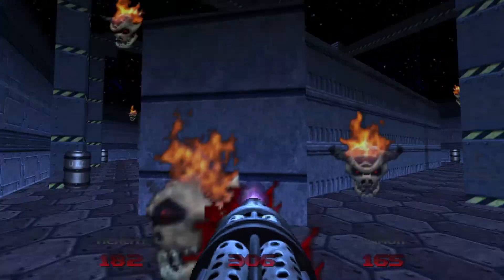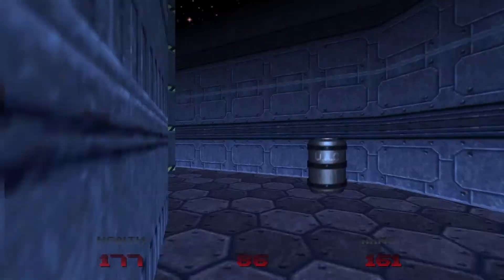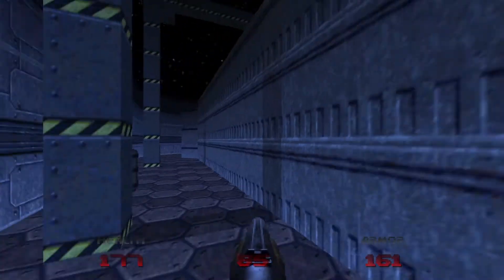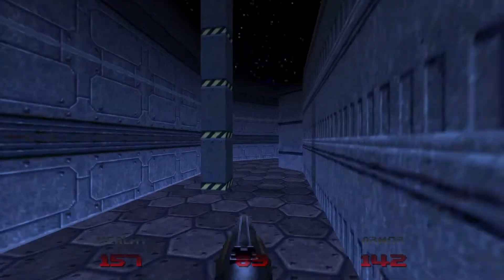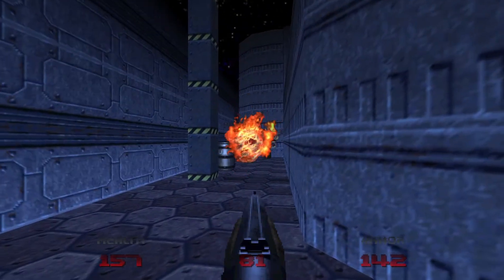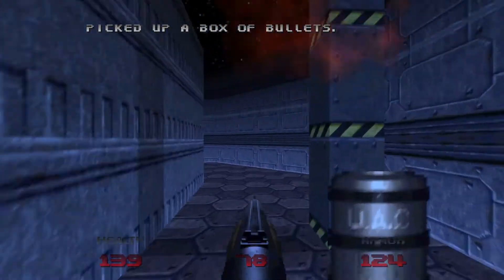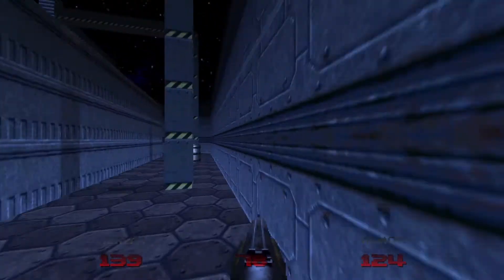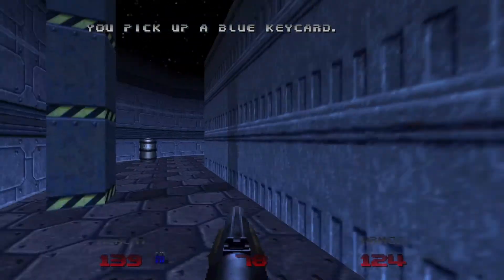This will reveal several Lost Souls, which can be dispatched with either a shotgun or a chaingun — I use a mixture of the two. Infinite height means that they can jump right above you, so be careful. Also, Lost Souls in this game are a lot quicker than their Doom 1 counterparts — they act more like fast monsters.